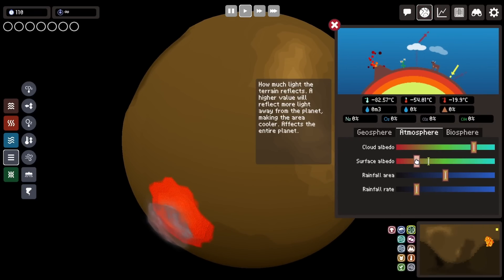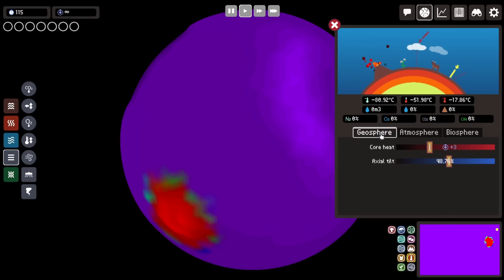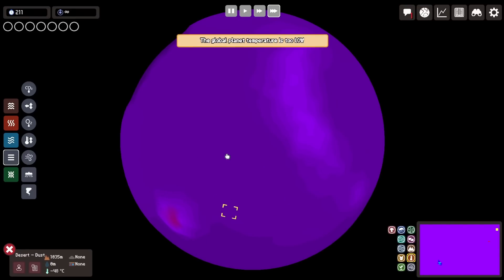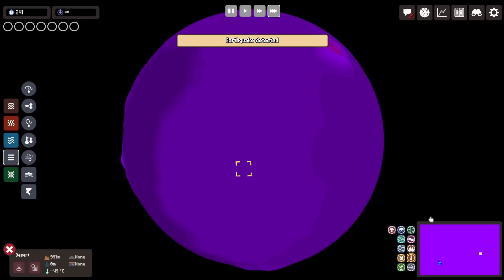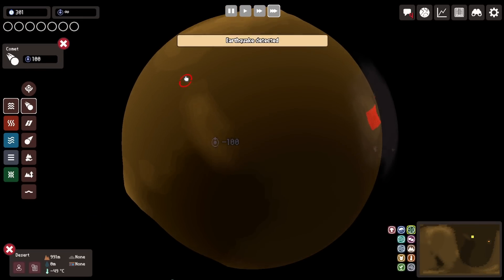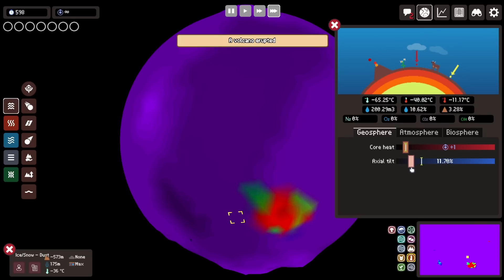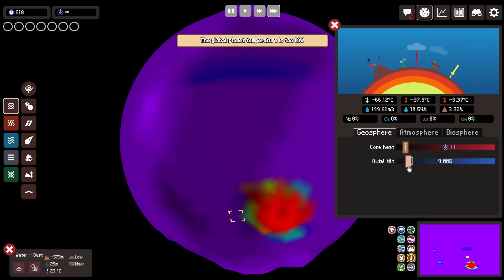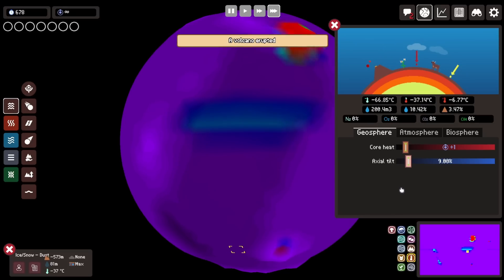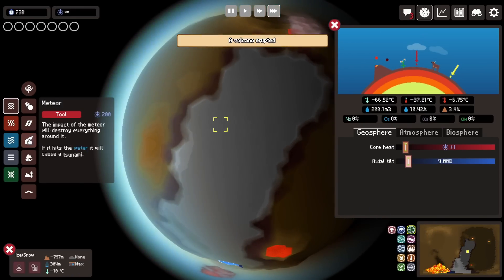First thing I did was obviously increase the surface albedo to almost the highest possible, and reduced core heat. The heat temperature was still pretty purple and consistent, so I started by creating just a handful of comets. As soon as the comet lands it creates ice. Then I shifted the axial tilt to a low degree to kind of create an equator — a reliable line where it's warmer than the rest of the planet, and I think that is going to be the easiest combination for me to play with in this challenge.